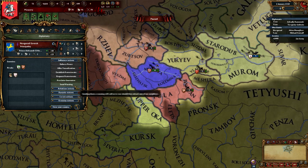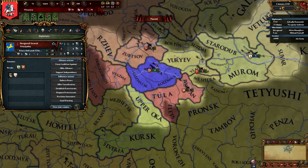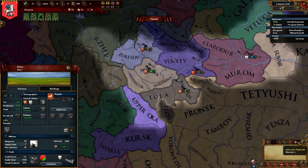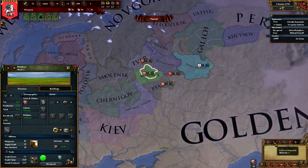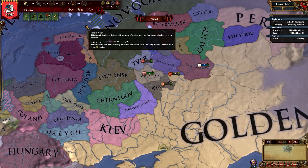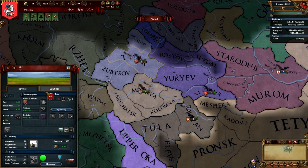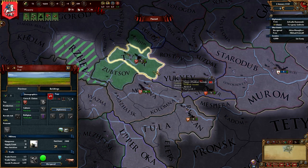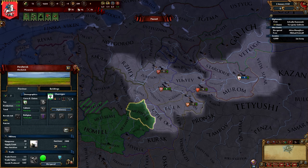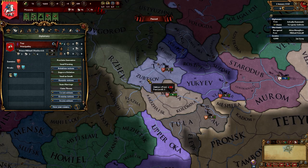There's someone we can ally with. We should have an alliance there. I have no claims on anything right now — that's lovely. Could I declare war against Ryzan? No, because I don't have a casus belli. So which one of these has a higher base tax? Tver has a higher base tax. Are they allied with anybody? They do not appear to be allied with anybody. We're going to fabricate a claim against some stuff.